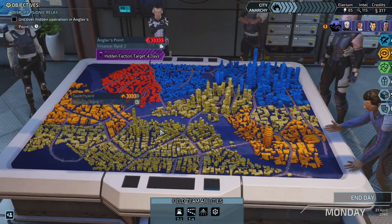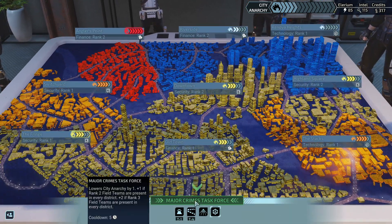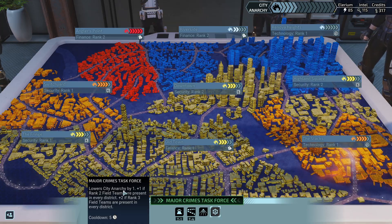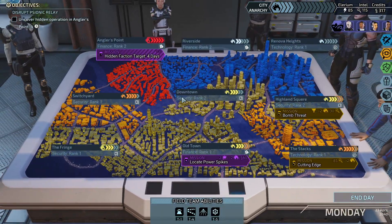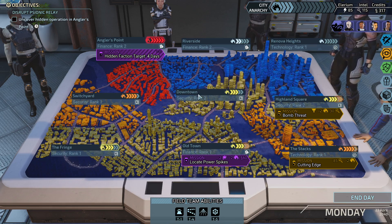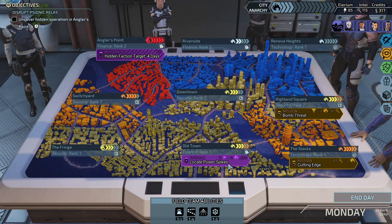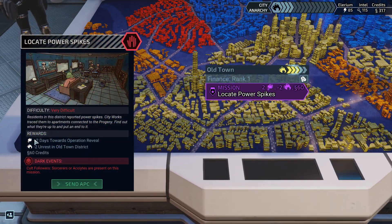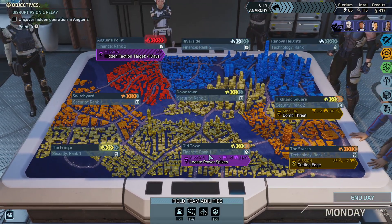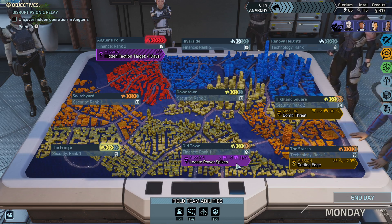I can reduce city anarchy — I'll do this now, no reason not to, it's going to lower by one. Can't do anything about Angler's Point so anarchy is going to rise there. I have three options: locate the power spikes, but that gives us plus two days toward operational reveal, and we've learned that's not the best option. So let's not do that one until we're forced to.